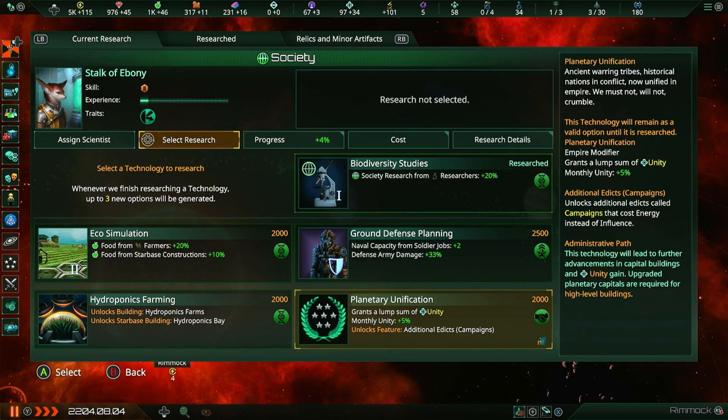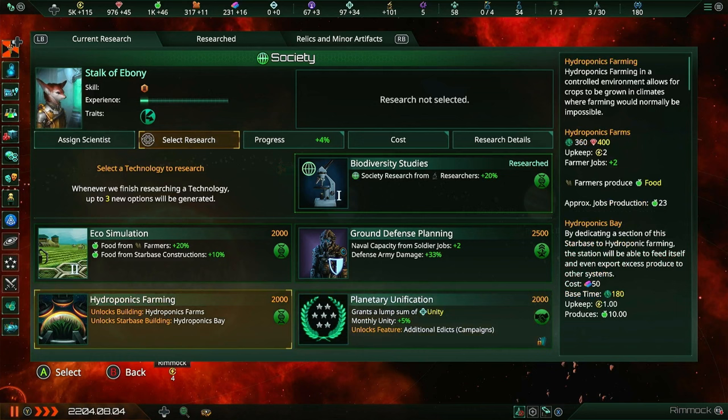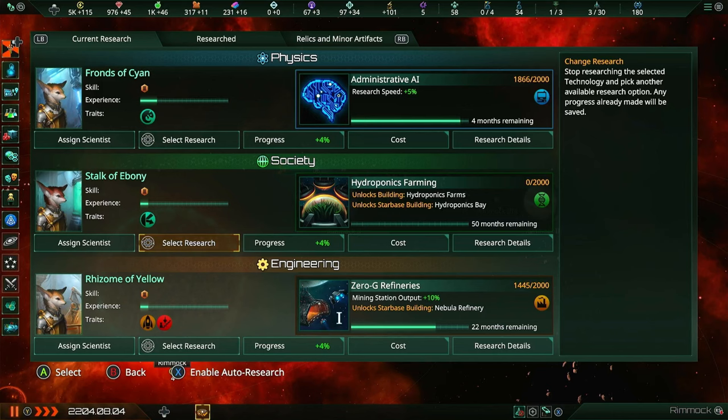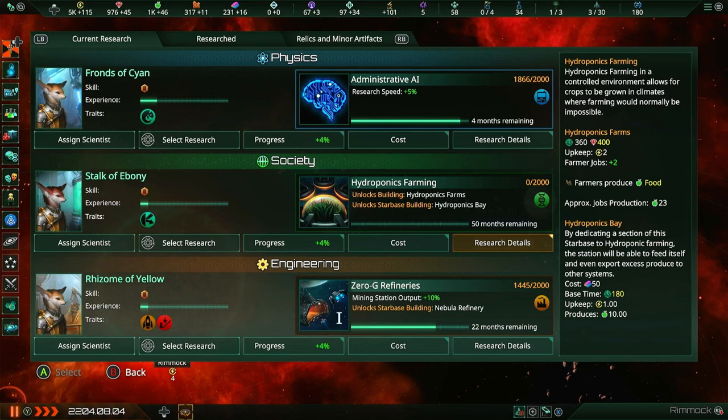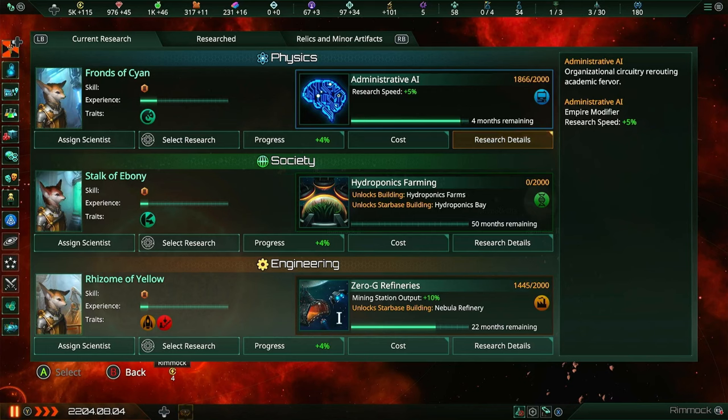Planetary Unification is also pretty good because you get a lump sum of unity and more monthly unity. But because of our origin, the Prosperous Unification, this is basically always going to show up, whereas Hydroponics Farming might not show up next time. So we're going to start researching it right now - 50 months remaining. Next up, we'll learn the Administrative AI which will actually help us research the Hydroponics thing a little bit faster.